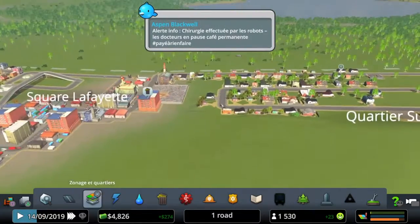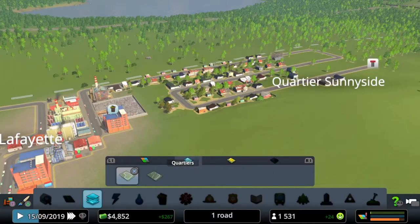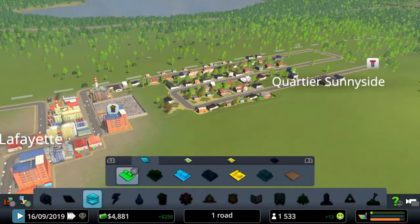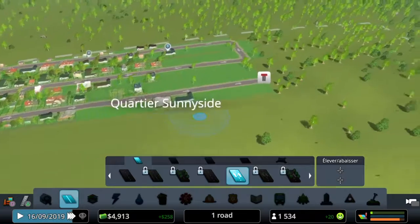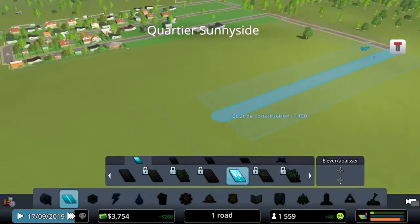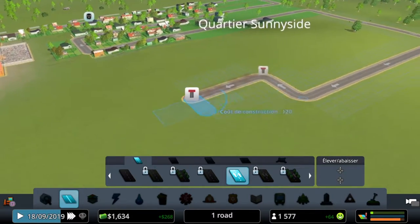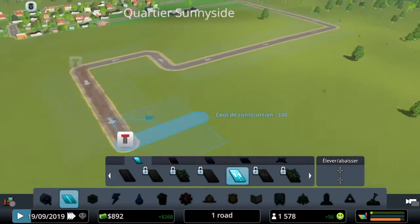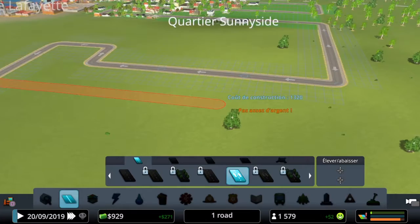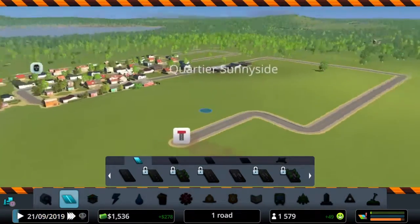We do have high demand, so we're gonna fix that really quick. We're gonna make a new area. Oh no — we have no more money. That's quite bad.